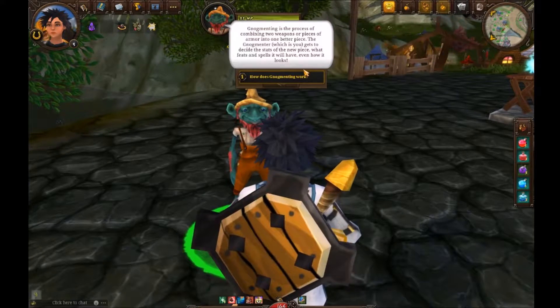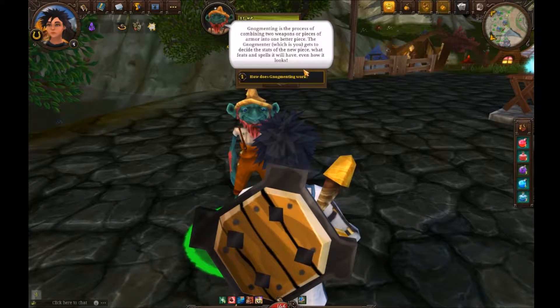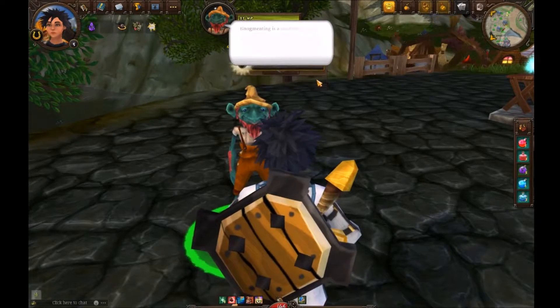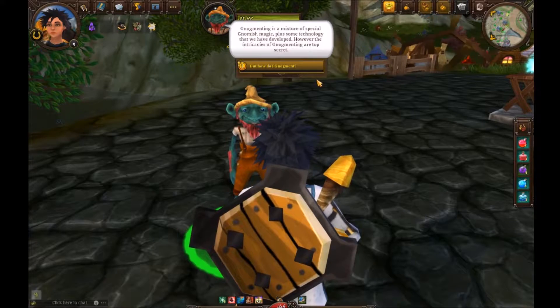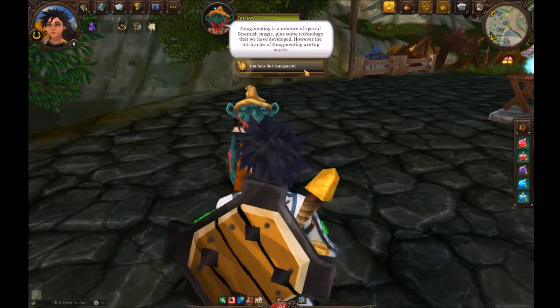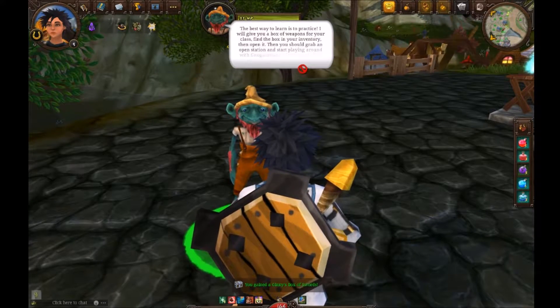Nogmenting is the process of combining two weapons or pieces of armor into one better piece. The nogmenter — which is you — gets to decide the stats of the new piece: what feats and spells it will have, and even how it looks. How does it work? It's a mixture of special gnomish magic plus some technology that we have developed. However, the intricacies of nogmenting are top secret.